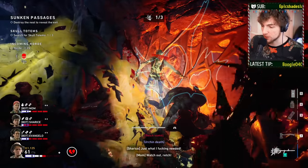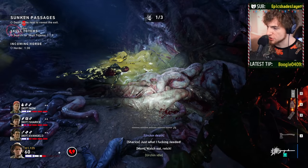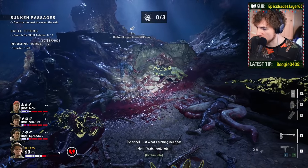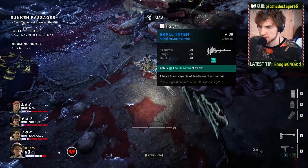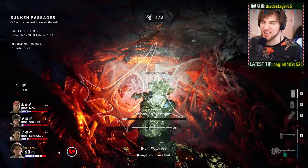For melee users: you can punch and use your knife while holding the Skull Totem. If you flip over to your hatchet and start swinging, you drop the Skull Totem. So the combat knife is going to go really well with the Skull Totem if you want to mix up your attacks.